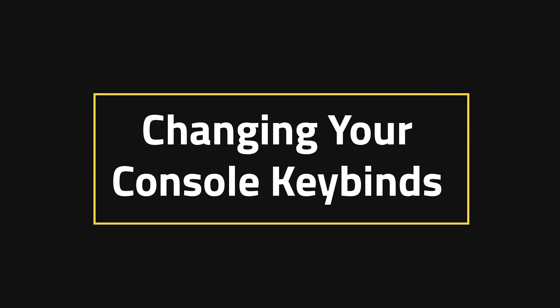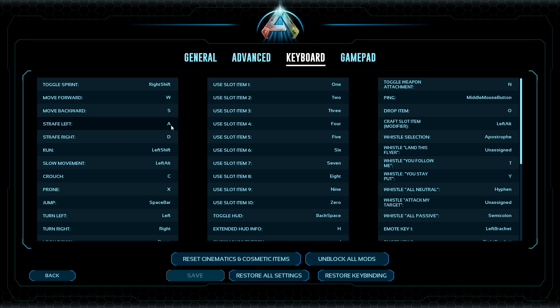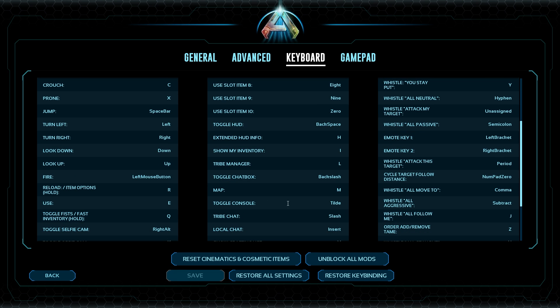Now, changing your console key binds. In order to use the console that we just enabled, you're going to want to know which key to use in order for it to pop up. Head to your keyboard section in the same settings area — in the middle is where you're going to find this one. You're going to look directly under map and above tribe chat. Right there is the toggle console, and it is defaulted to tilde. You can change this key if you want, such as the right bracket, but tilde works just fine. Switch it back to that and hit save.